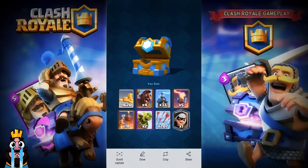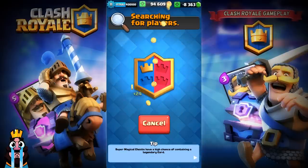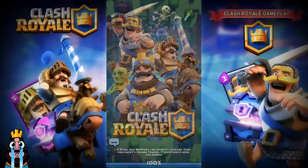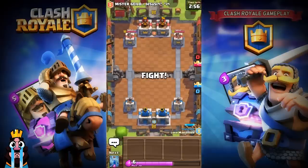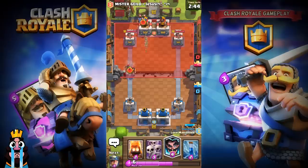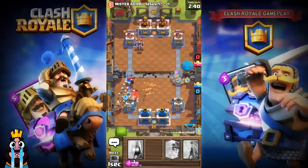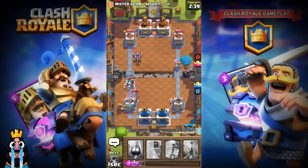Leave a comment below telling me what card you got from the clan chest — legendary, epic, anything. Also let me know what legendary cards you like: Princess, Electro Wizard, Ice Wizard, Miner, Night Witch. Interestingly, in the beginning there was only one legendary which was the Princess.